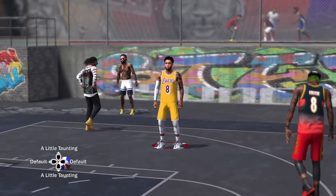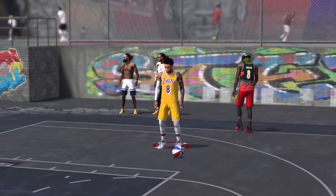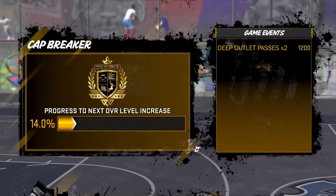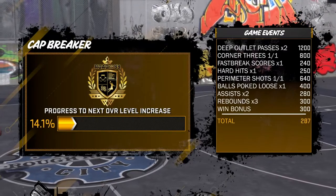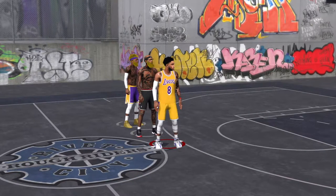If you're controlling a shorter guard with low rebounding skills, it might be best to play him more like he responds in real life to a rebound — instead of immediately smashing the rebound button, keep him on his feet and rush over to the ball once you see where it's headed. If your guy is 6'3", 6'2", or even 6 foot, best bet — don't be trying to go up with a big.